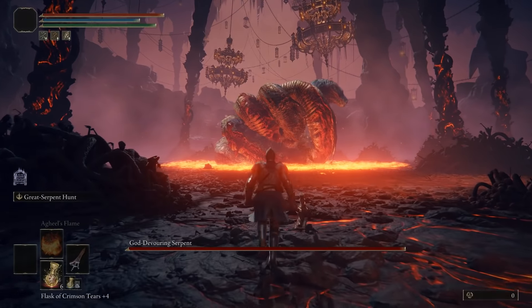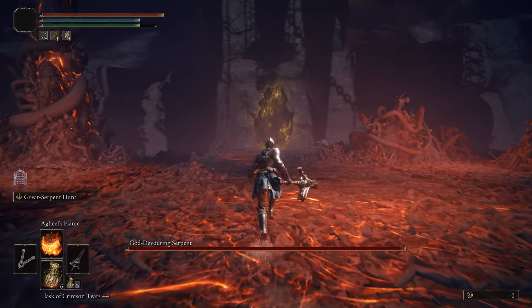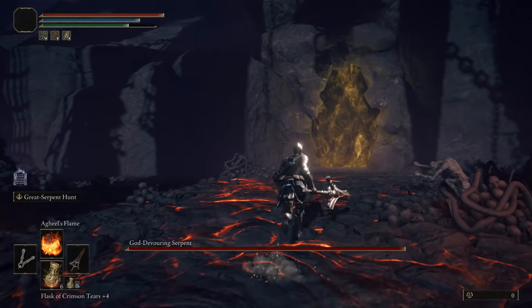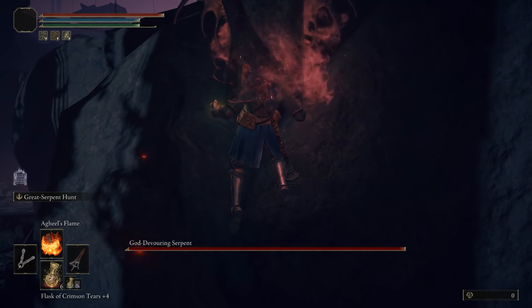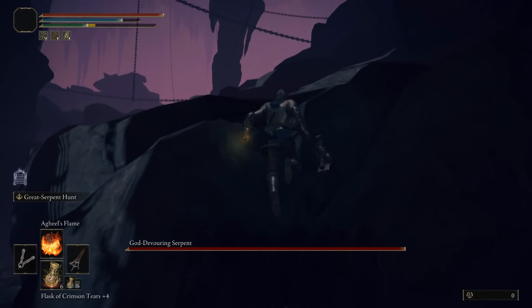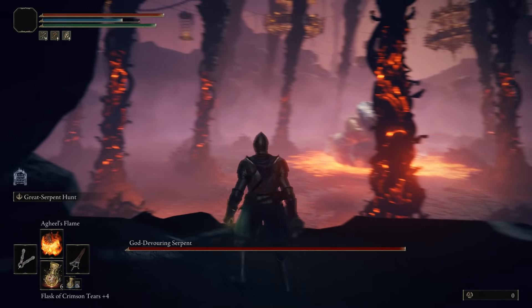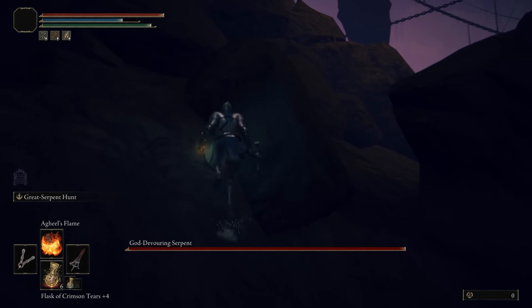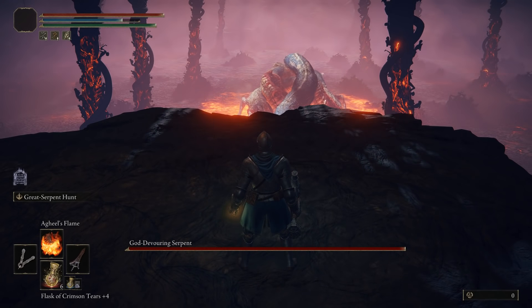So listen carefully. Run up to the monstrosity to trigger him, and then run back towards the foggy door. Follow my lead and jump up the rocks at the side of the door. You can use the Agheel's Flame incantation to make it easier to get up there, as it elevates you off the ground and allows you to jump that little bit higher, but you can get up there just by jumping normally as well. Once you are up, jump up the rocks to your right, so you are basically on top of the fog door.